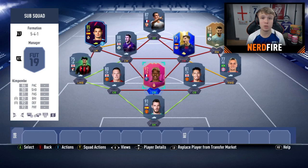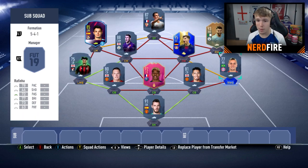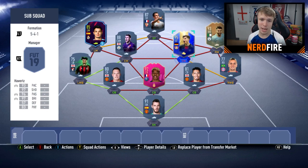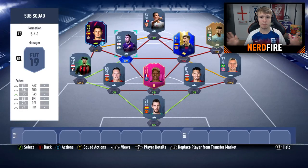There we go — the subscriber FUT Champions team has been built. In a 5-4-1: De Gea in goal, Kimpembe as central center-back, Phil Jones as left center-back, Chris Smalling as right center-back, Tyrone Mings as left wing-back, Rafinha as right wing-back, Phil Foden Future Stars as left mid, TOTS Havertz as right center mid, Flashback Mares as right wing, 87 Ben Yada as striker, and Future Stars Diaz as left wing. I expected people to choose bronze players but we didn't get a single bronze or silver. I'll use a bronze bench with no subs in game.